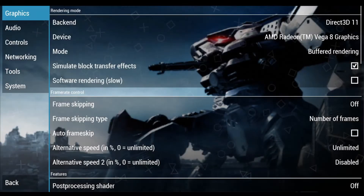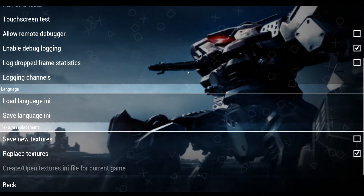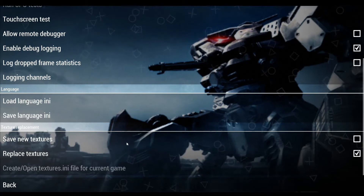Head straight to your PPSSPP, then go to the settings, tools, developer tools, and then check replace textures. Do not check save new textures unless you know what you're doing.